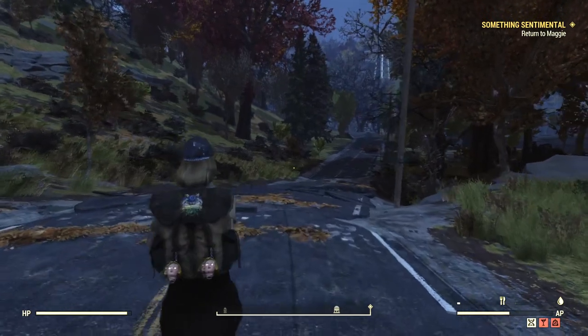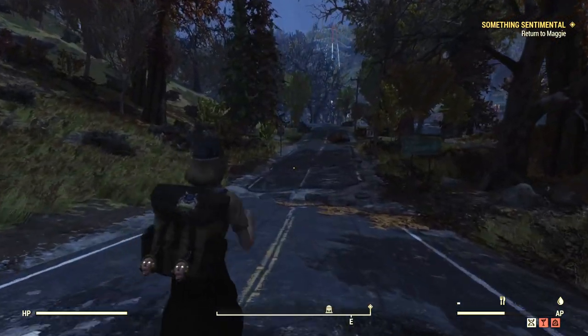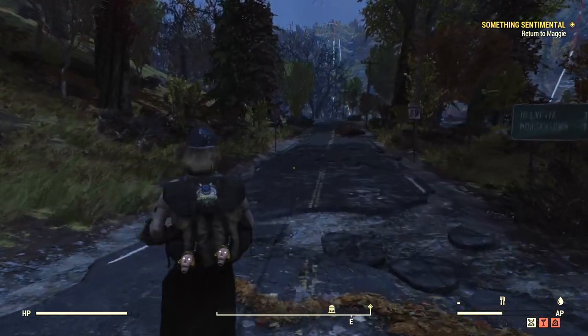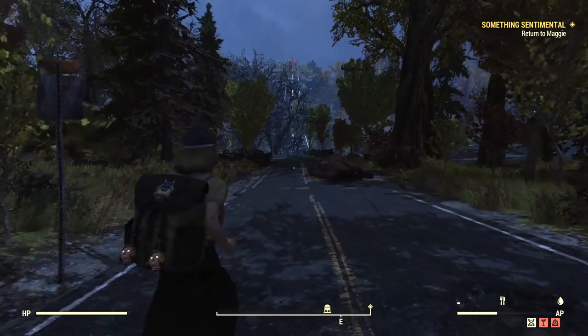Inventory is one of the most noticeable differences between Fallout 76 and Fallout 4. Basically in the online version, pretty much everything weighs something, and many things that are weightless in the single player game are pretty heavy in Fallout 76.